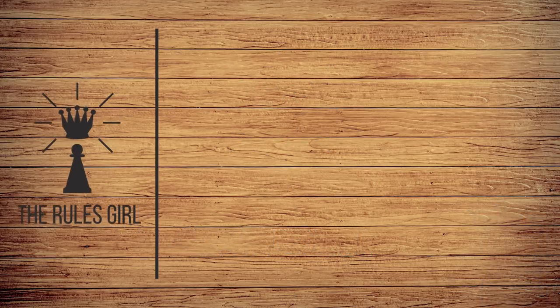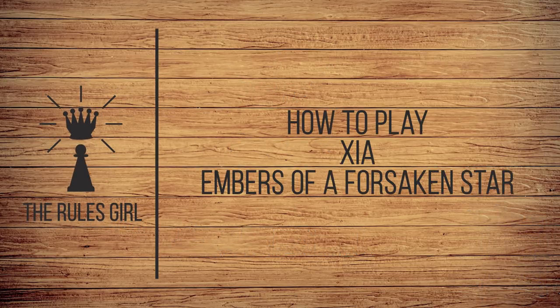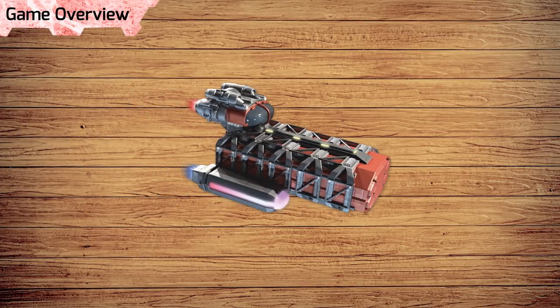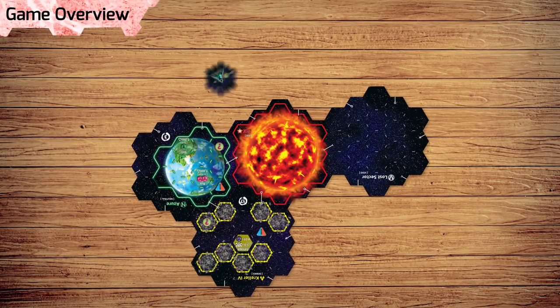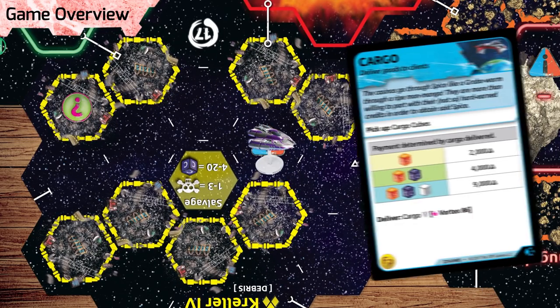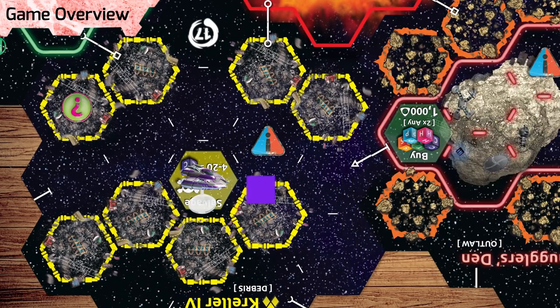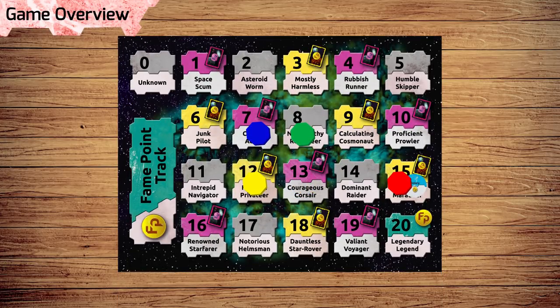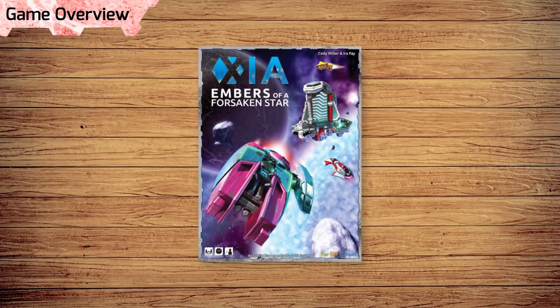I'm the Rules Girl, and this is Xayah: Embers of a Forsaken Star, an expansion for Xayah: Legends of a Drift System. In Xayah, players are space captains carving a name for themselves in the vast reaches of a star system. Players will explore the system and complete missions, while collecting resources and combating other players around the table. You win by being the first player to achieve the required number of Fame Points. This video will cover new concepts introduced in the expansion.